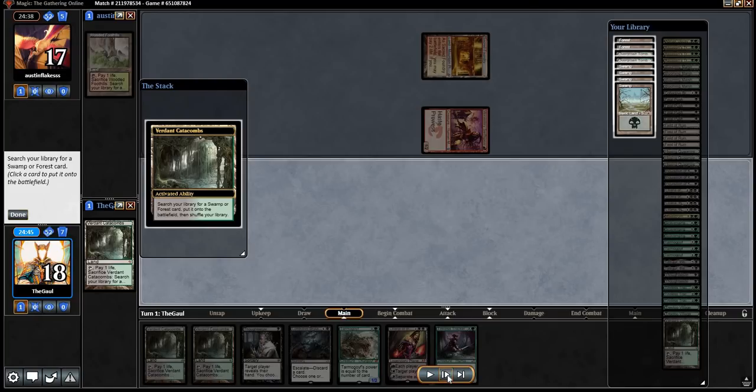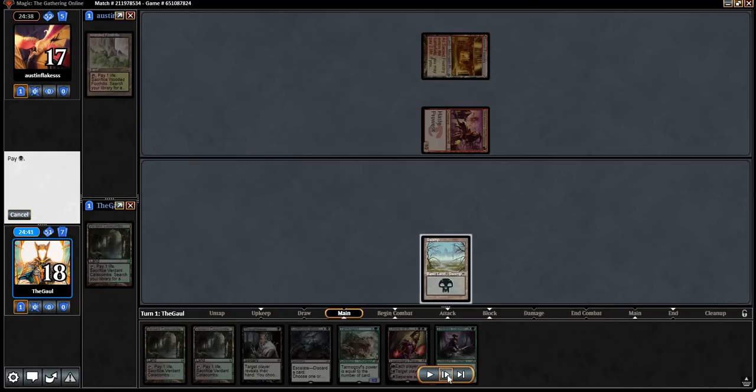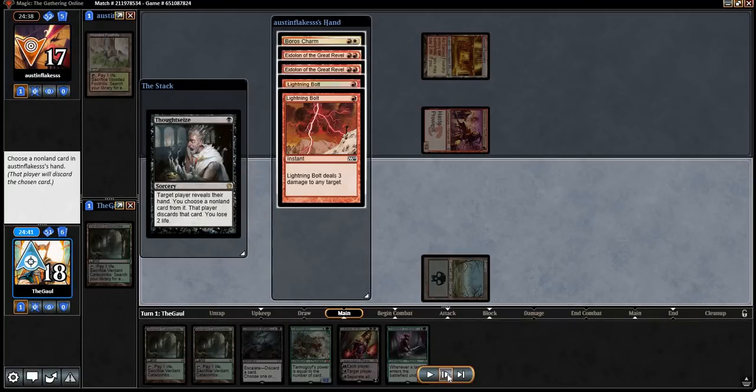Nothing to it but to do it — we're going to get a Swamp and open on a Thoughtseize. This is very bad compared to where Inquisition would be in this spot, but Thoughtseize is still a card we're going to play, and it will do at least some good, even though it's a pretty poor use of one mana against burn.